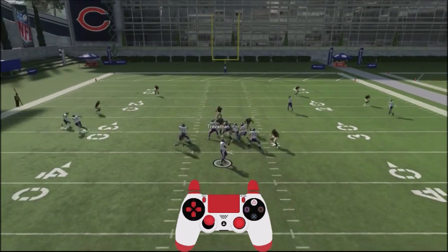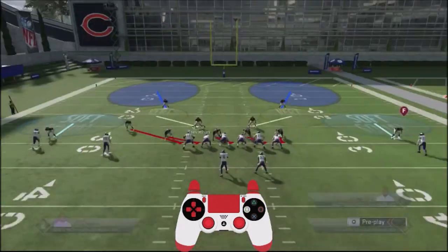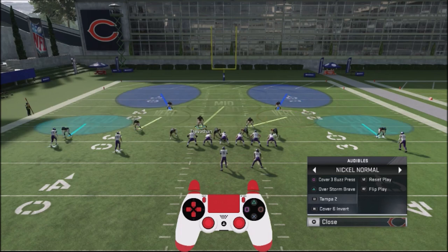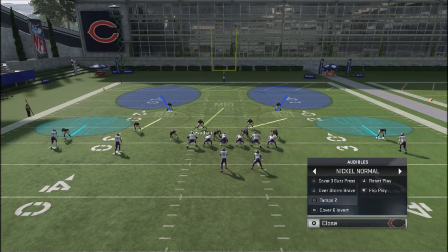As you can see, the pressure just comes screaming out. Good blitz to have in your back pocket. You probably want to use this in complement with other different types of coverages — maybe a cover two or cover six invert, or just run coverages out of it. If you have this in your back pocket, you can get some pretty good pressure against your opponent and still have that nickel coverage out there. If you like these tips, make sure you smash that like button. I'll be rolling out more offensive and defensive tips to take your game to the next level. Thanks a lot, until next time.